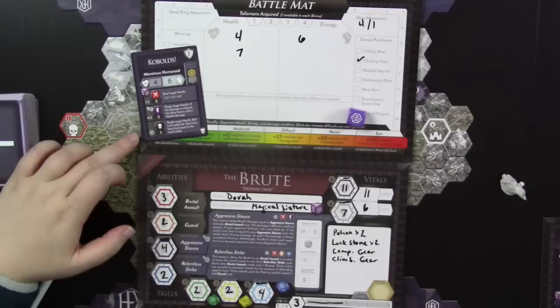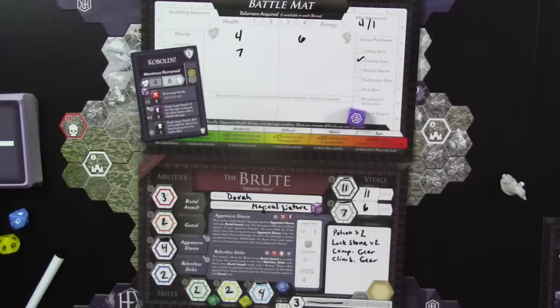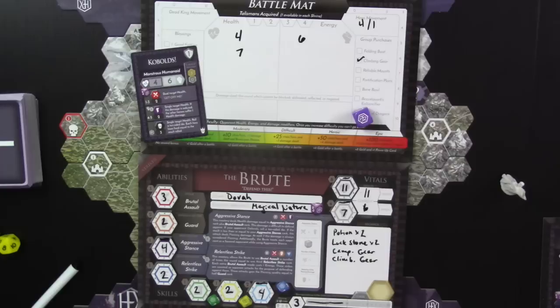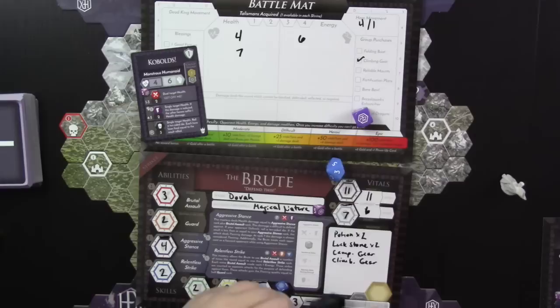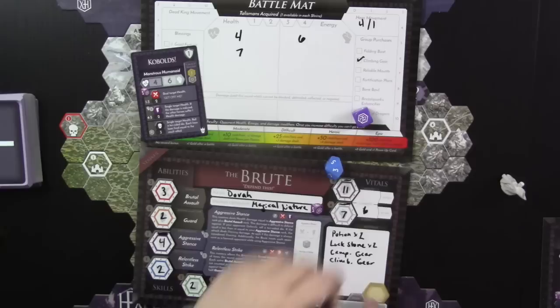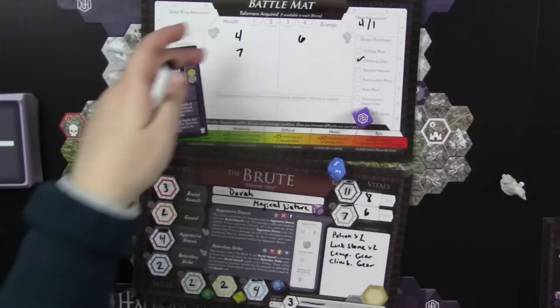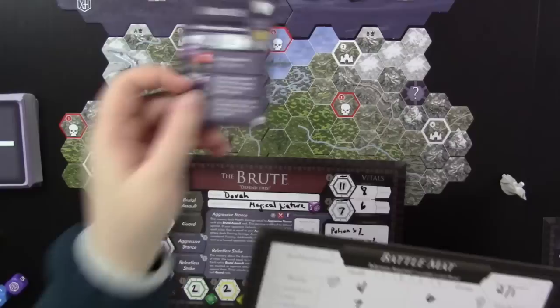The kobold rolls — a hex. That means a single-target health attack: roll a d10, and each hero loses food equal to the result. He's hitting me for 3 health and taking 3 food away, so I'm down to 6 food and 8 health. The good news is my attack of 7 completely overwhelms his health of 4 — he did no defense actions, so he is dead. Goodbye kobold.